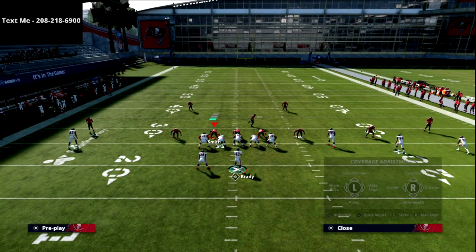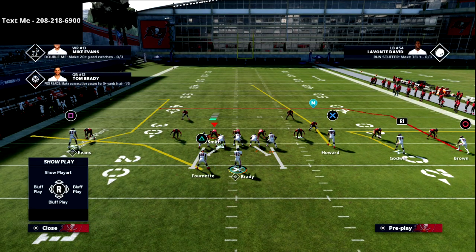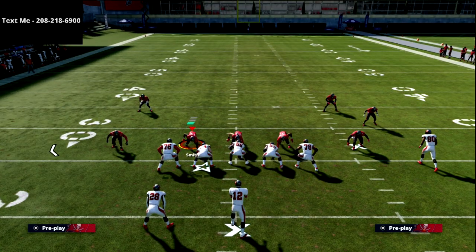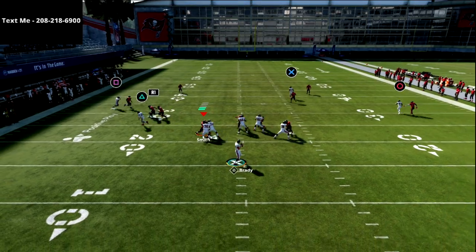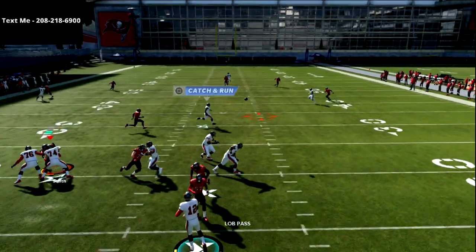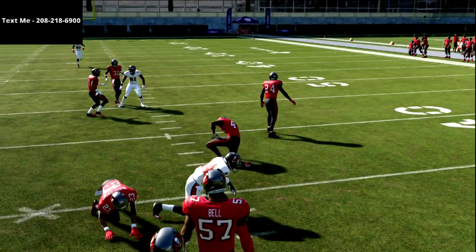First things first, this is going to kill pressed man and it's not complicated. We don't really make any adjustments — honestly, you don't have to make any adjustments out of this. The only thing I want you to do is, if you think they're pressing, motion Goblin to the left and snap the ball, and what you'll see is he's going to absolutely kill man coverage.